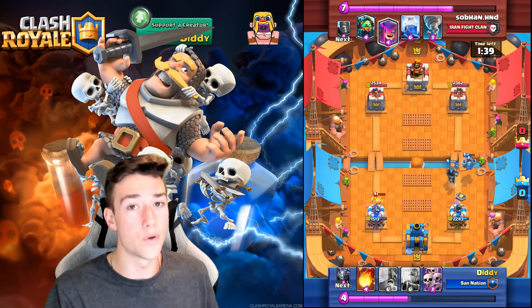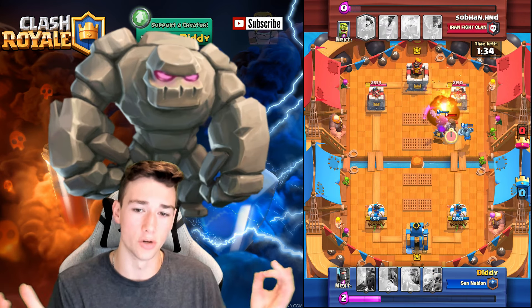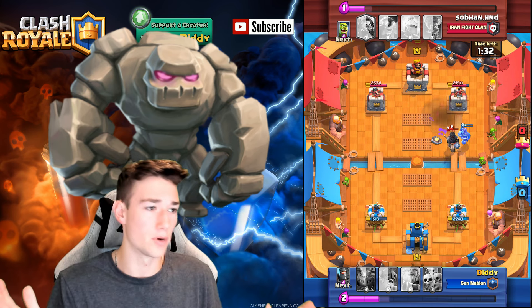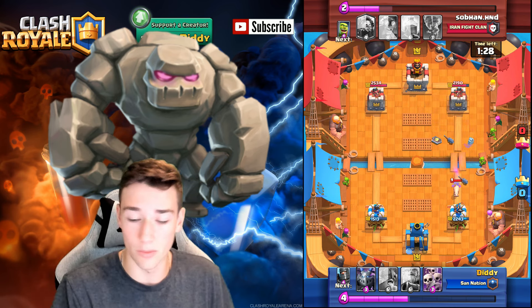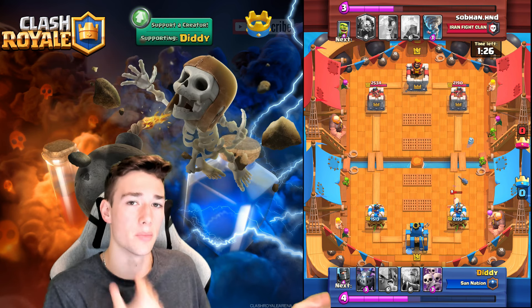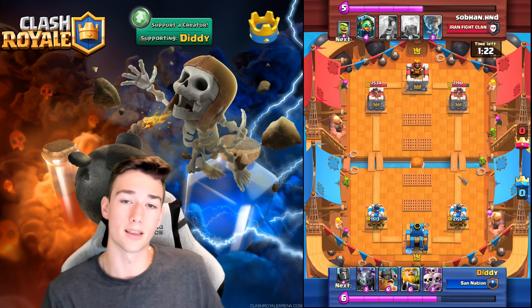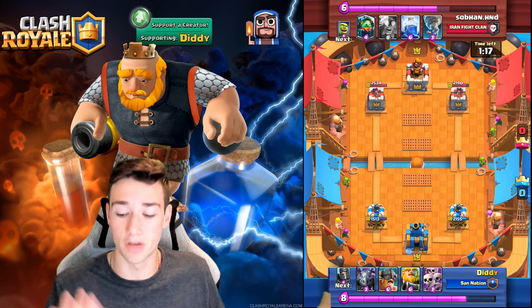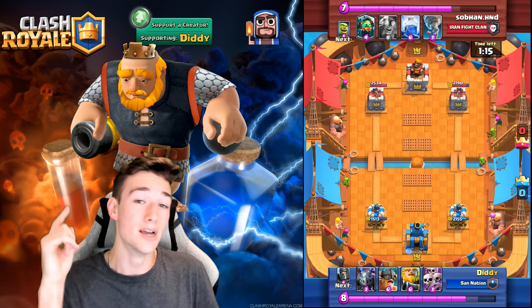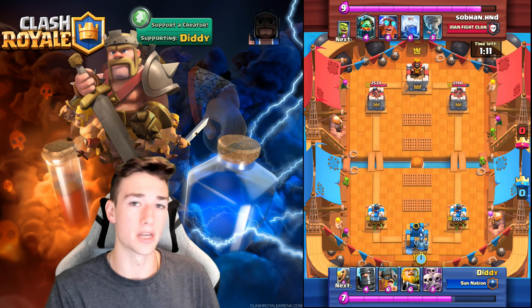Even though that was a pretty much full HP Electro Giant coming across the bridge, we were able to take it down, and our tower is still sitting at 2,243 health. We are doing good. The Dark Prince is coming across, and the Piggy will get a little bit more damage. Overall, we have taken a little bit more heat than him, but we also haven't played it the best. You can see once you get more Elixir with this deck, it really becomes powerful, because not only do you have defensive answers, but you also have the Royal Giant and Mega Minion combo.